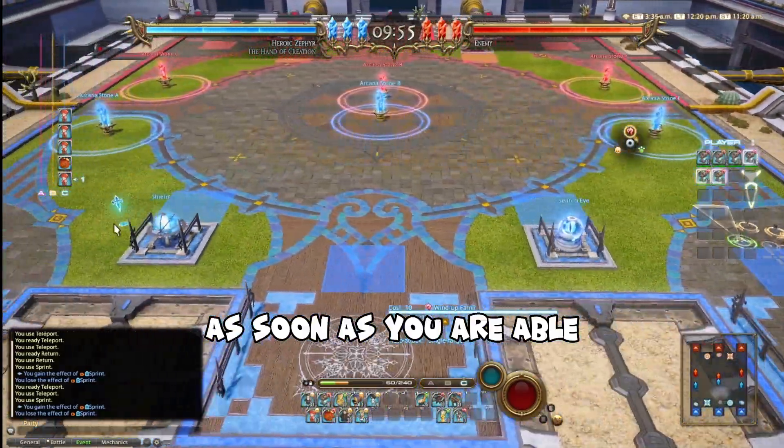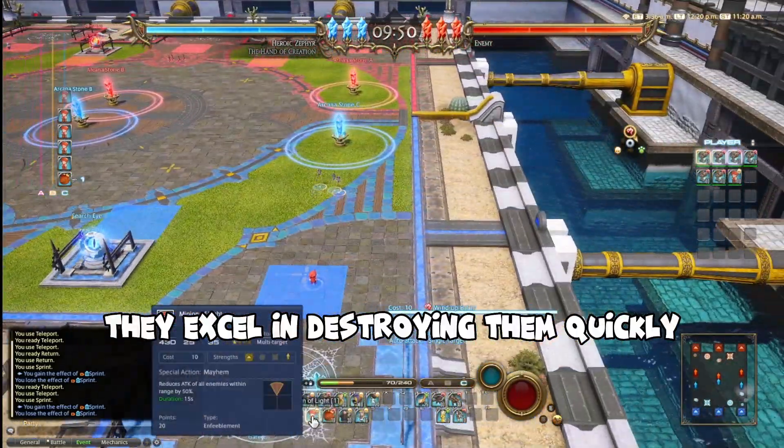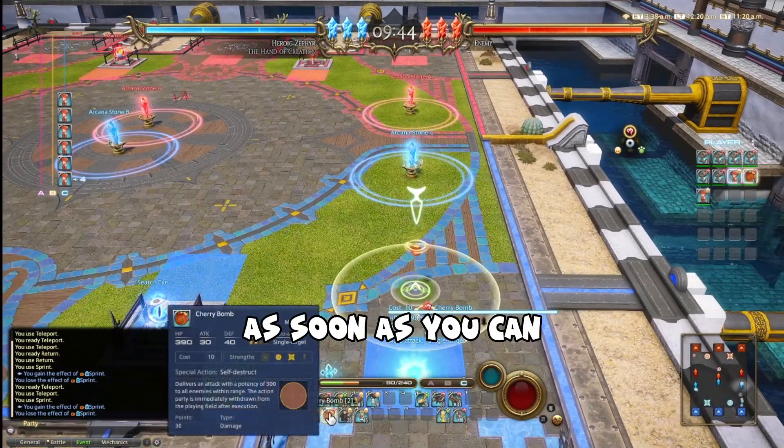As soon as you are able, guide the Fafnirs to the enemy Gates A and C. They excel in destroying them quickly. After they have done this, have the two groups of Fafnirs merge and destroy enemy Gate B as soon as you can.